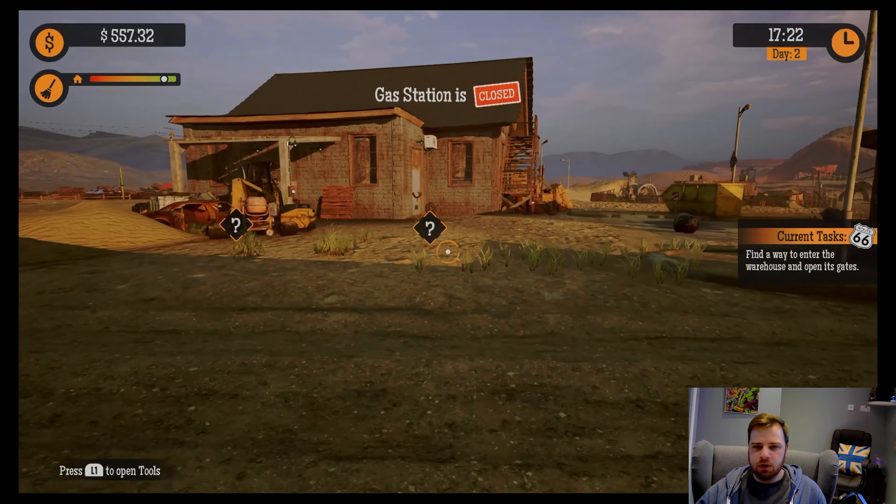Hello gamers and welcome back to Gas Station Simulator. In the previous episode we painted the walls — we chose green and white — and tidied up a little bit. So today we picked up that key and we are going to open up our warehouse. Quite exciting, so let's get straight in.